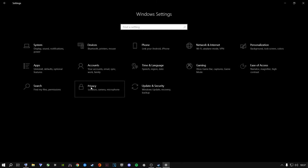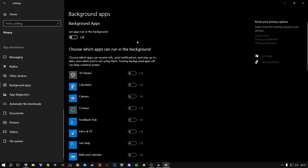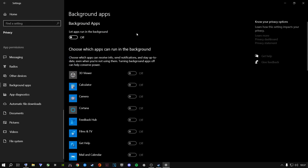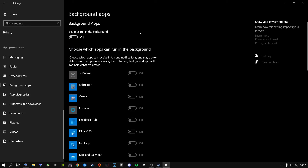From there, go to Privacy and scroll down to Background Apps. If you're a Windows 10 user, turn this from On to Off so programs aren't running in the background while playing Rust — it already takes a long time to load, and you don't want anything consuming RAM, CPU, or VRAM. Windows 11 users need to disable these individually; just Google how to do it.